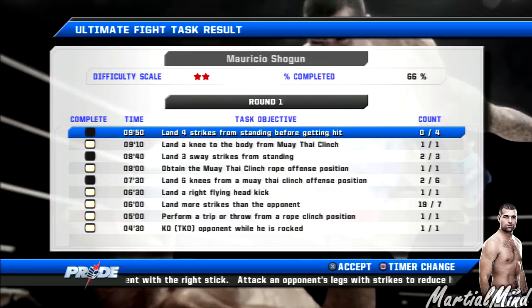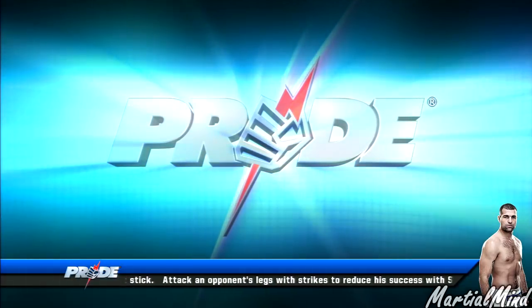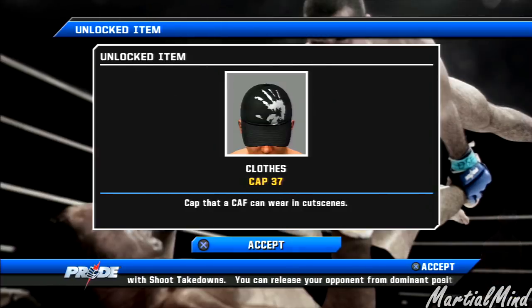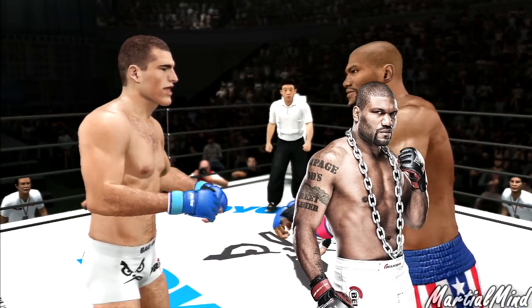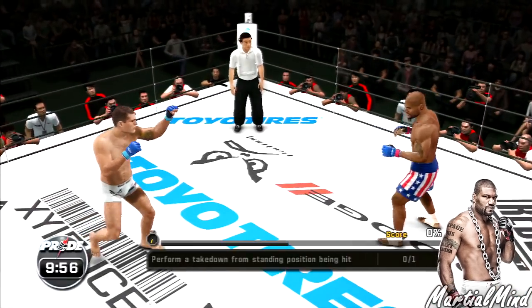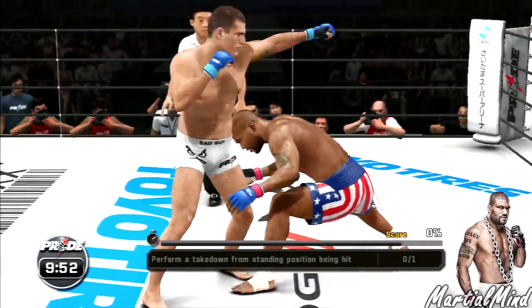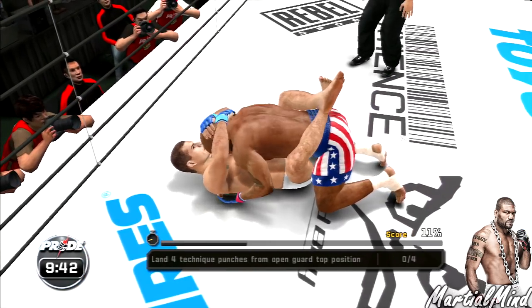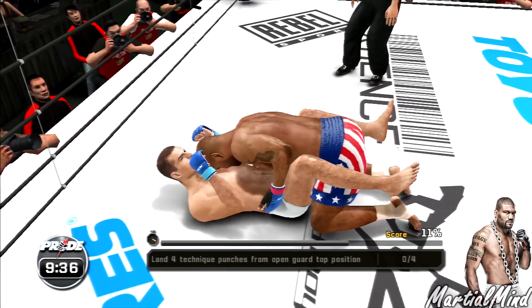66% — that's not the best. We're going to redo it later. For now I'm going to use Rampage. Here we go — Rampage Jackson! First objective: perform a takedown from standing position. There we go, got it! Next: land four technique punches from open guard. The youngster has made a huge impression here at the fighting championships — can he make it five straight knockouts against a fighter the caliber of Rampage?